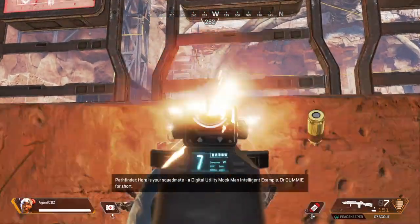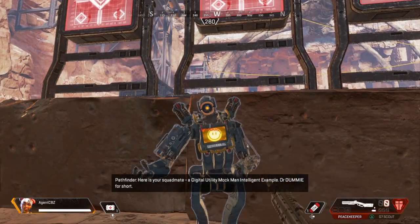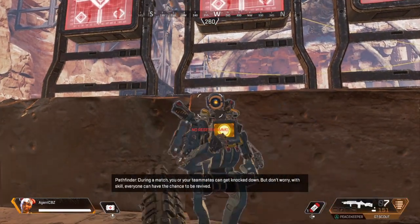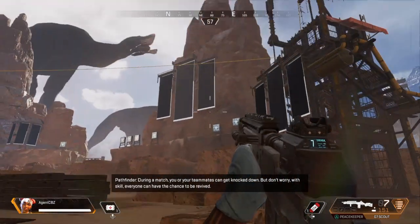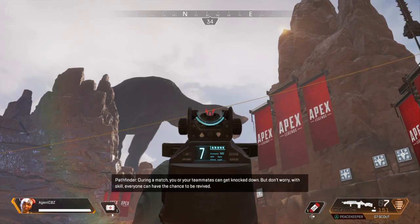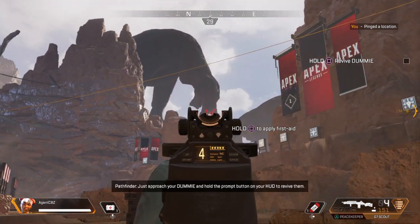Here is your squadmate — a Digital Utility Mach Man Intelligent Example, or dummy for short. During a match, you or your teammates can get knocked down. But don't worry — with skill, everyone can have the chance to be revived. Just approach your dummy and hold the prompt button on your HUD to revive them.